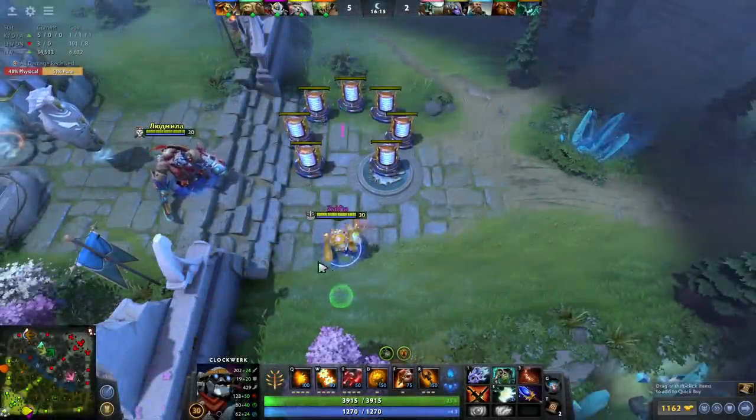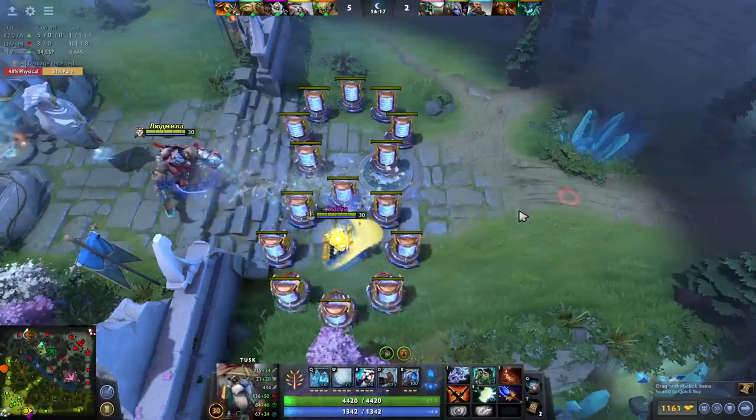Use Power Cogs twice, followed by Tusk's Ice Shards right here, and you've made art.